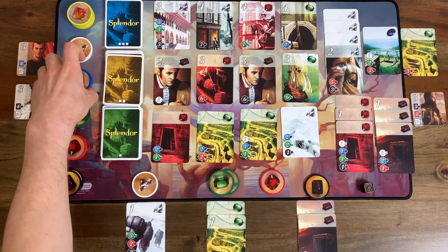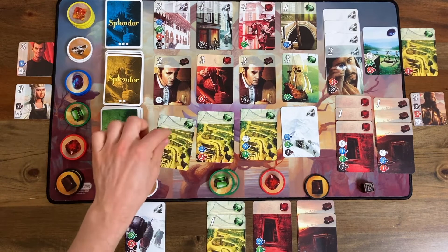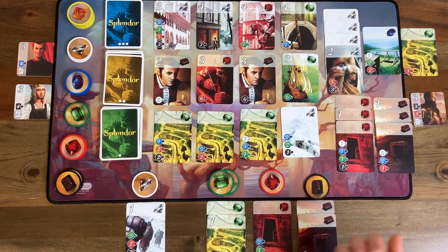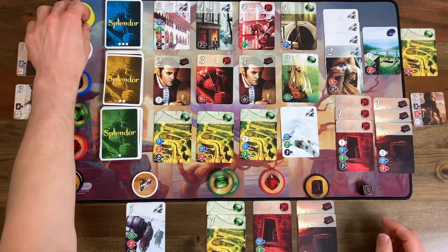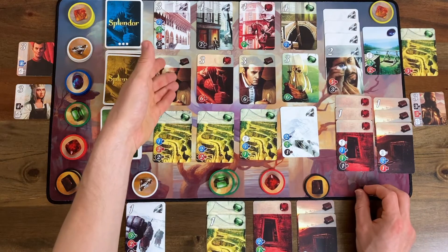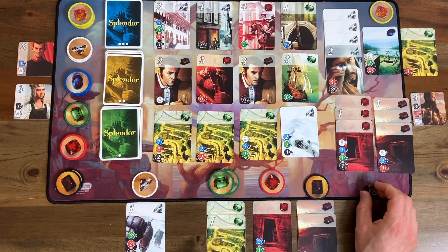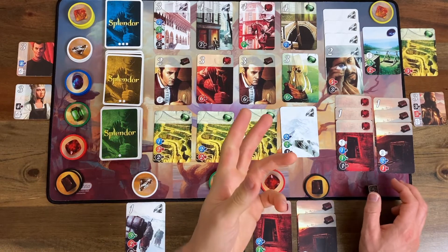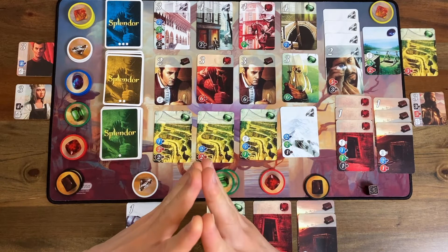Two blue and one green — that looks promising, it's very cheap. Let's take it. Two blue and here we go. Back to the AI, who rolls a five — oh boy, we don't want that. We don't want it getting more gold. Now I could reserve that card, I suppose — it would just buy me more time, but depriving it of those two points might not be a bad move.